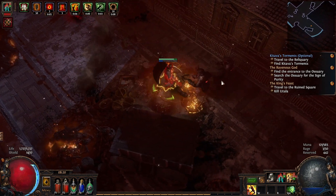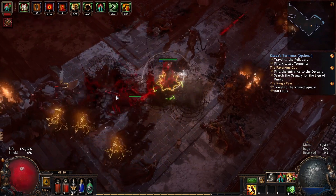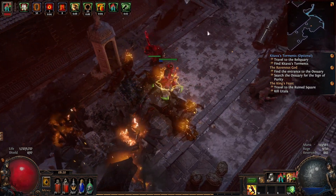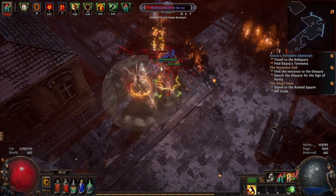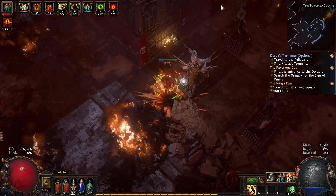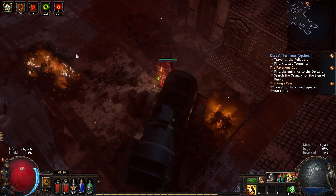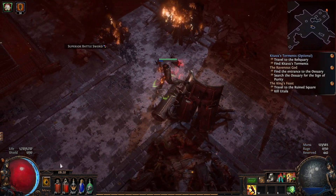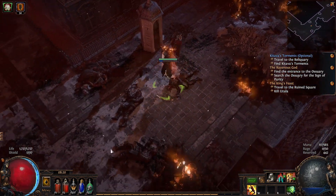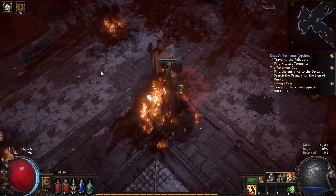We'll head down this way. I'm hugging this side because usually the mini-boss we need, Uthula, is down one of these sides. So I do hope you're enjoying the game, guys — this is a fantastic free-to-play game.